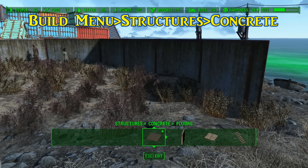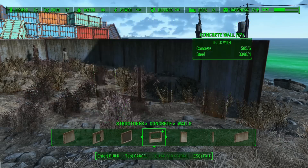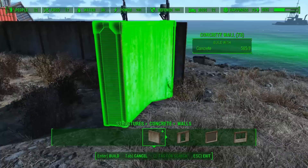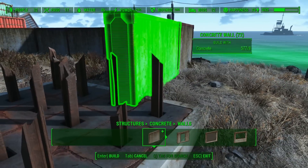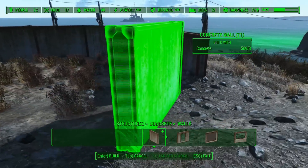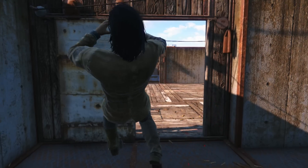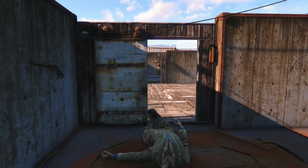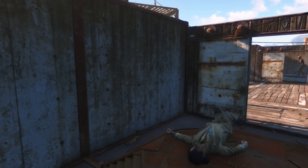Some of the differences compared to wood and metal is that concrete includes corner pieces, half-size and double-length walls, as well as pillars. Concrete walls can also sink into the ground like a foundation, so if you just want to wall in a particular area for your arena — with diagonal walls even — you can now easily do that. After your arena is constructed, your creatures are captured, and your contestants are ready, take all the bets you can find and let the battle begin.